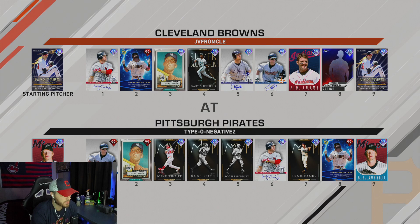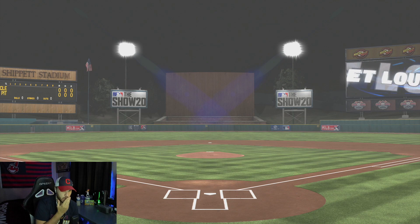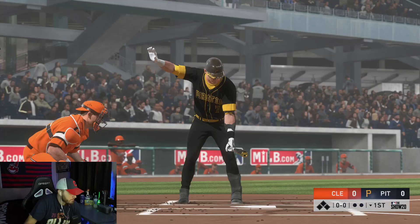Alright, so as you can see we got Fried on the mound. He's going up against the Pittsburgh Pirates. He's leading off with Biggio, then Mantle, Trout, Ruth, Hornsby, Edmonds, Ernie Banks, Tatis, and he's got A.J. Burnett on the mound. I have not faced this A.J. Burnett, so we'll see how that goes. He's the home team, so I'm going to be hitting first.